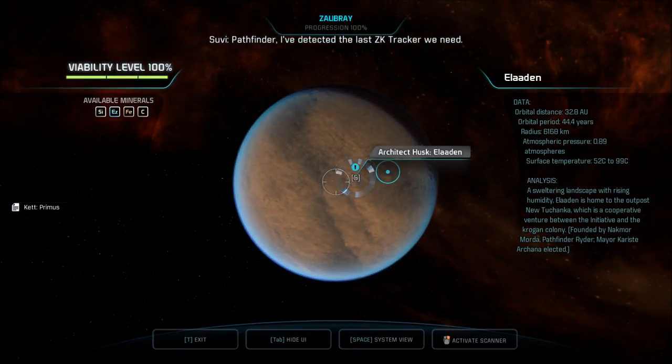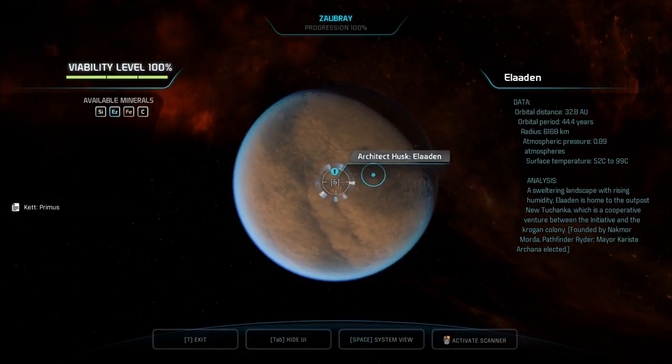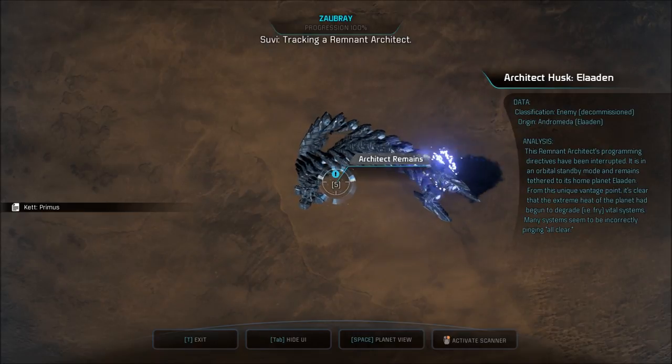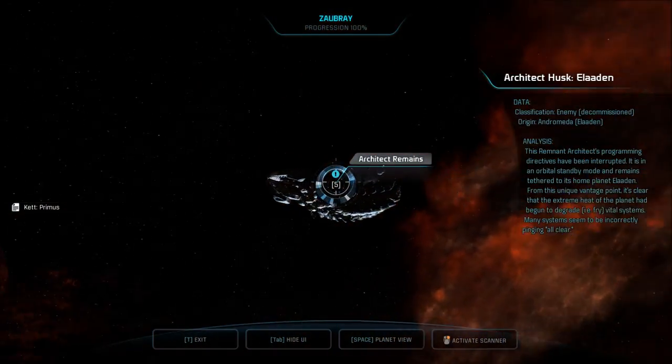I've detected the last ZK tracker we need. We need to find Dr. Kennedy before the Rokar. We'll do that soon. The Architect Husk — the Architect Husk on Elaaden. These things go into orbit after we defeat them.